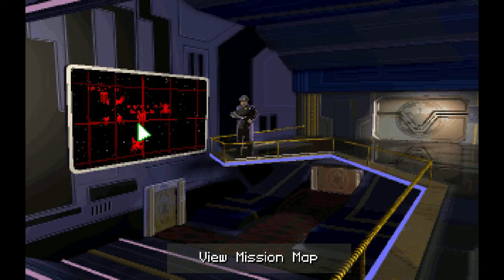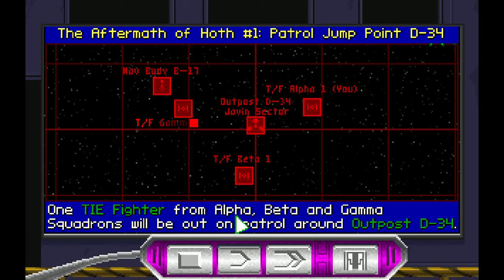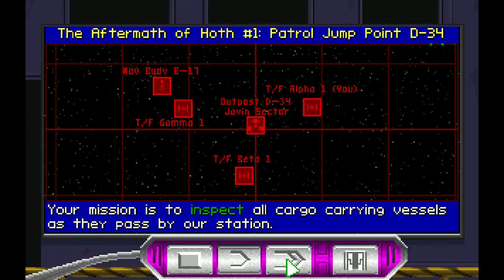We'll be trying to capture rebels who are escaping from Hoth. One TIE fighter from Alpha, Beta, and Gamma Squadrons will be out on patrol around Outpost D-34. Your mission is to inspect all cargo-carrying vessels as they pass by our station. We are on the lookout for rebel forces that are fleeing from their base on Hoth.